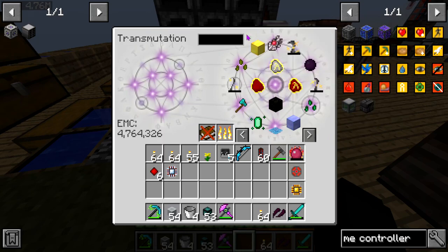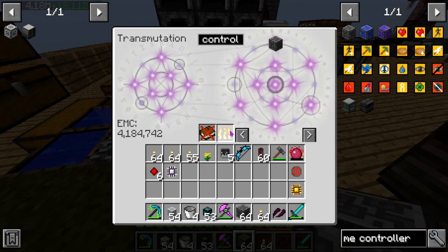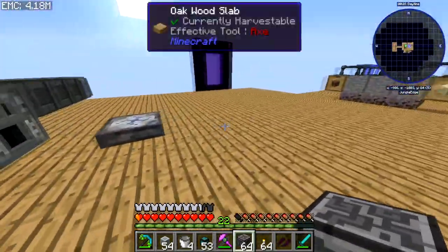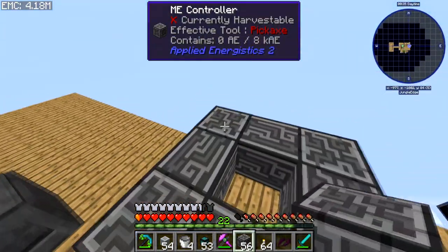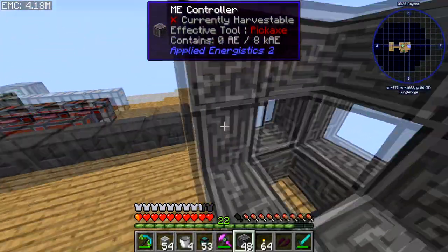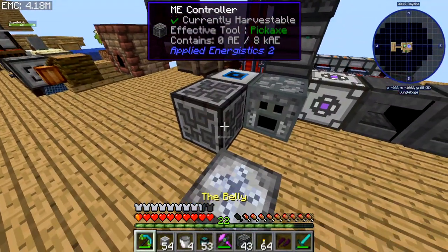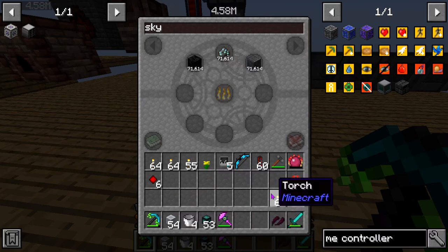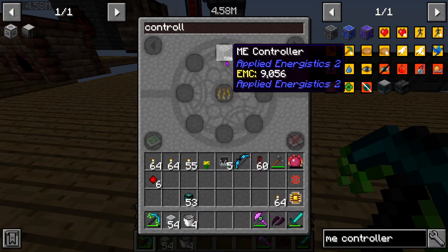I guess we can start small for right now. I really don't think we're going to need that large of a ME system, but I can't just judge this pack on an assumption. I'm going to build a small 3x3 ME controller — it's a baby one. Theoretically we could go up to a 7x7x7, which is the largest ME controller you can make, but I don't think we're going to need that many channels.